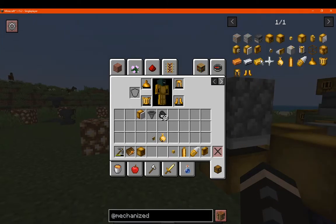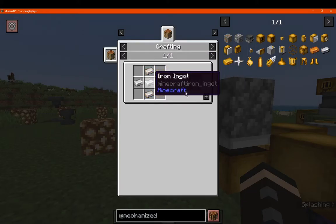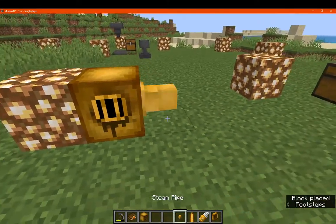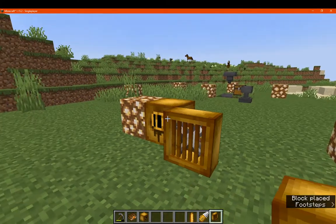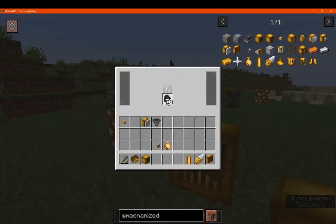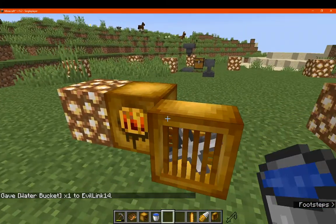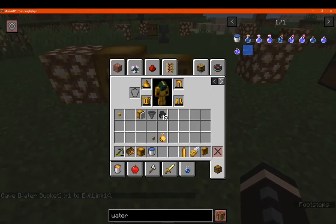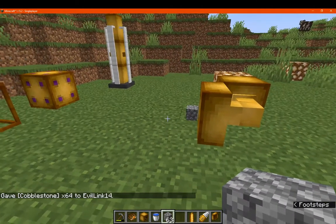Next we have the fan, which is made with iron fan blades. We'll just get a boiler, pipe, and fan, and we'll see if it can actually push blocks away as well as mobs, which you could use in quite a useful way. My guess is it probably won't push mobs, but it might push item entities.